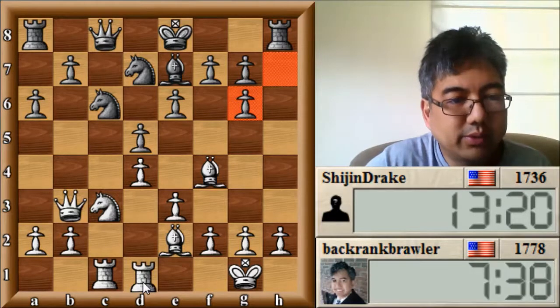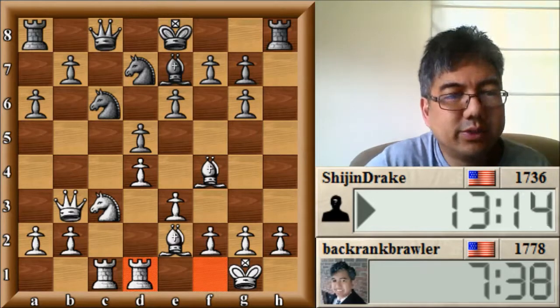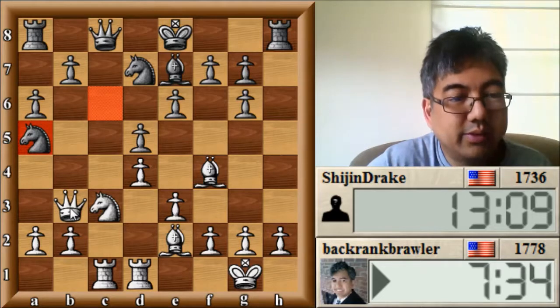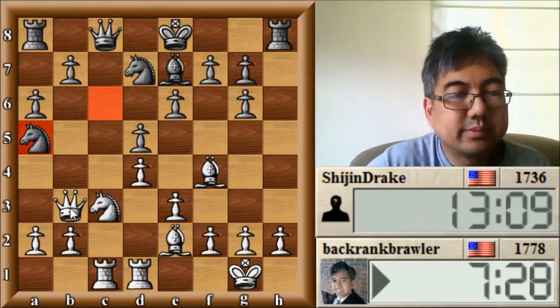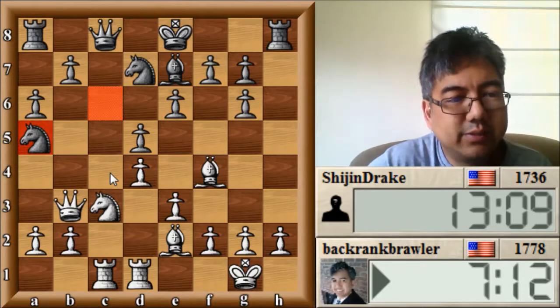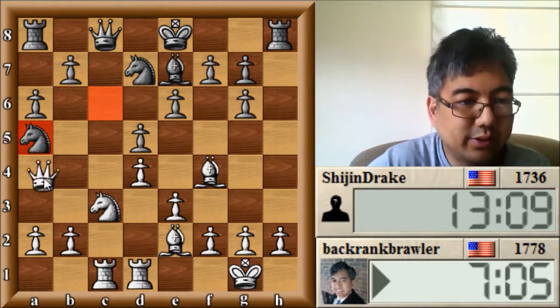I'll go ahead and play my rook to d1 because I want to start breaking the center open. The reason is it's going to hopefully force him to castle, which will make my play there make a little more sense. I might play my queen to a4, attacking this knight - and then if he tries to play knight to c4, let's see if there's a problem with that. I can always play my queen back if he does that, so I'm going to play queen to a4.